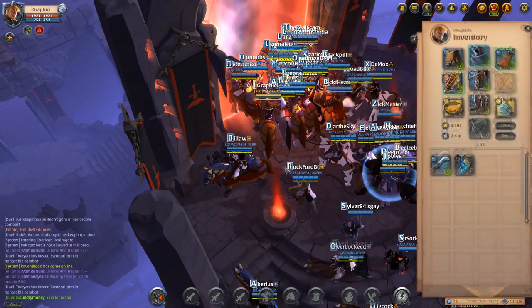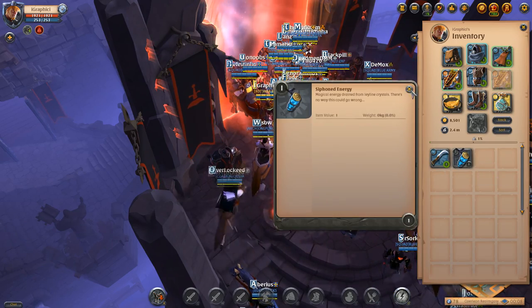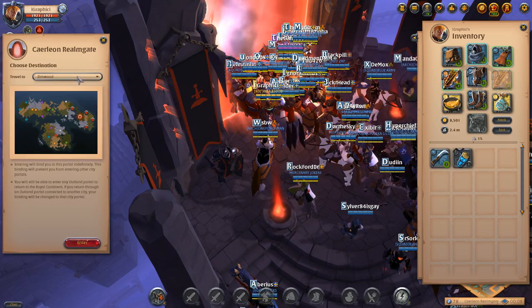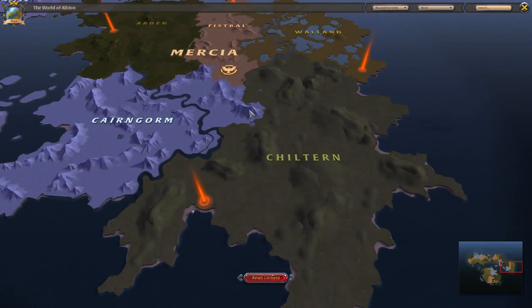I have an inventory full of PvP gear and I've got the Siphon energy ready for PvP as well. I also have the adept skinning knife, and I'm going to be trying to skin out in the black zone.